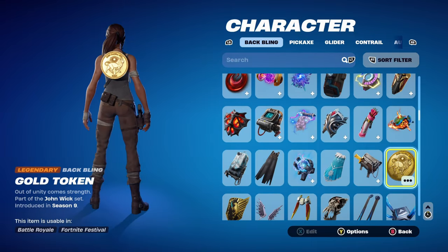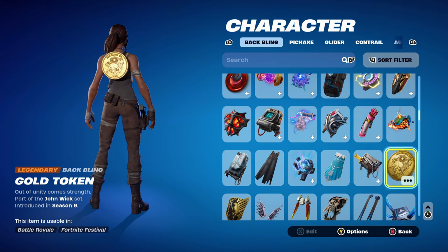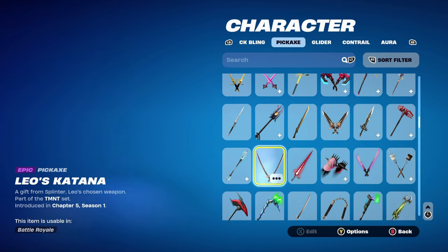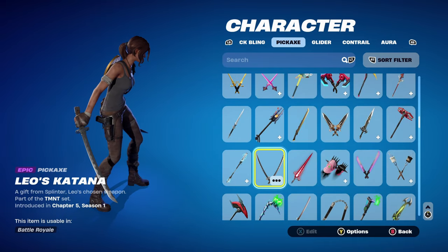The back bling for this combo is the Gold Token, part of the John Wick set, introducing chapter 1, season 9. You got this back bling by completing challenges in the John Wick Bounty LTM — definitely my favourite back bling to use with the Lara Croft skin. The pickaxe is Leo's Katana; it has a little bit of silver and black on the blade, and brown on the handle.